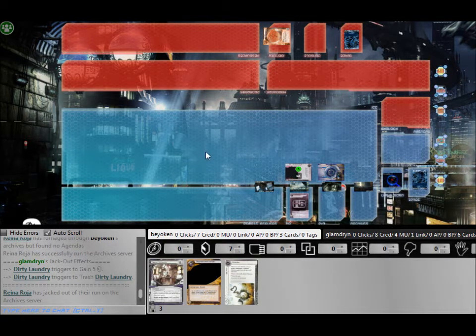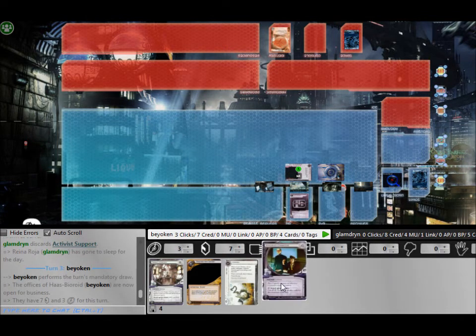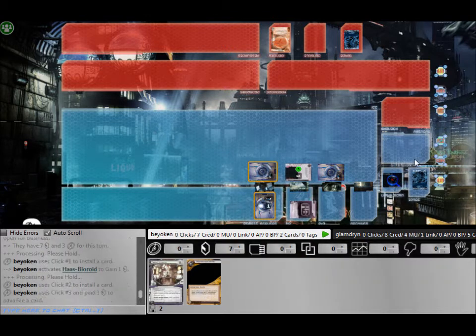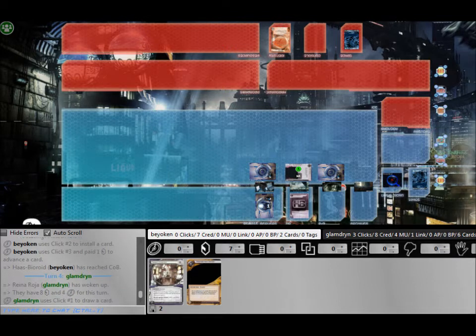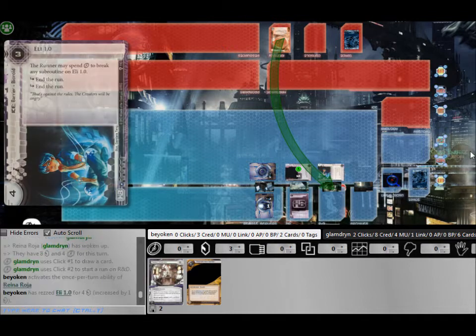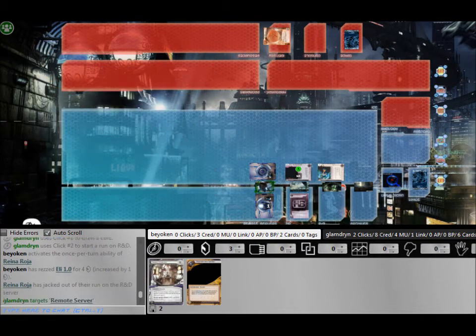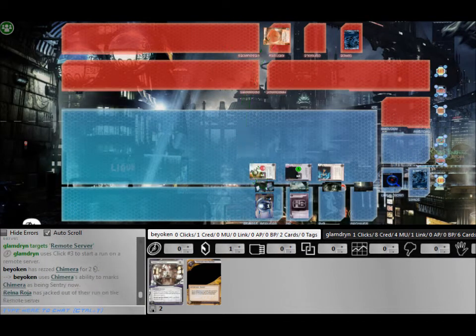The match has started and I'm fighting against Reina Roja. She makes some very reckless runs and forced me to rez ice over my HQ. My second turn, I get the remote up and ready to score an Efficiency Committee. Getting an early Efficiency Committee score is extremely huge, especially when you start with a Shipment from SanSan in your hand — it enables your fast advance to begin.